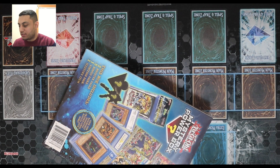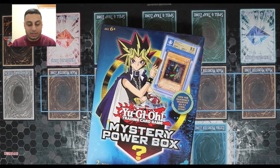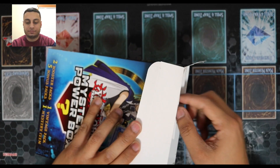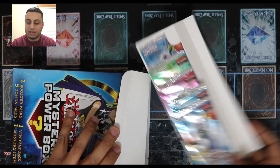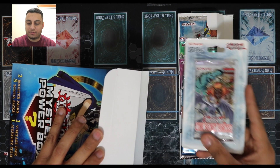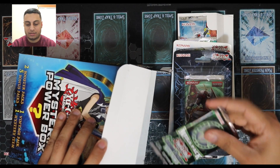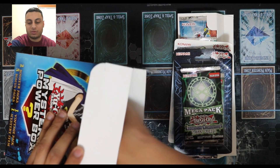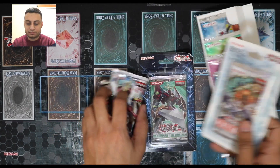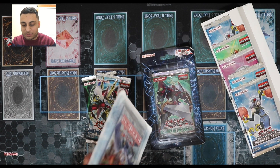I did find these at Toys R Us and at Walmart, so I'm probably going to open the other ones in other videos. We have the Monster League Battle Pack 3, Secret Forces, Return of the Duelist, Legendary Collection 3 Yugi's World, and Judgment of Light. So I'm gonna open up Secret Forces and probably Return of the Duelist — maybe Return of the Duelist was the vintage pack, I'm not sure.